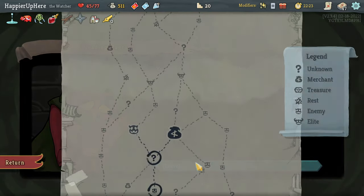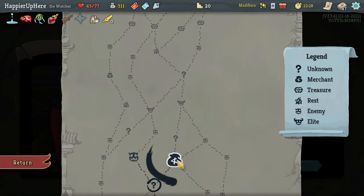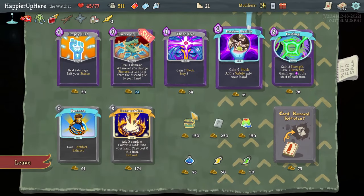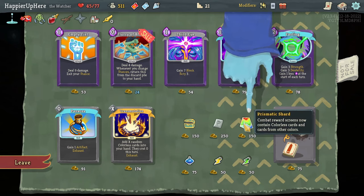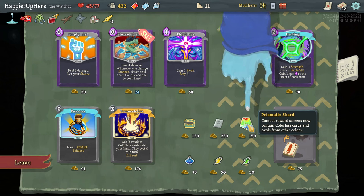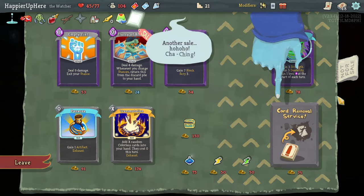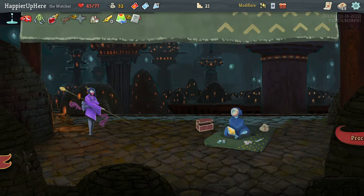Got a special relic - let's take a second curse Shame - as well as the Dependent: every tenth attack you play deals double damage. I should be able to get overkill with double-playing the Omega. Got a guaranteed shop. I don't think I'll do Tiny Chests - I'm hoping to get curses. Prismatic Shard is interesting because I don't want any duplicates. Let's take the Sea of Reality - it's a great defensive card. I think I'll try Prismatic Shard: combat reward screens cannot contain colored cards from other colors.